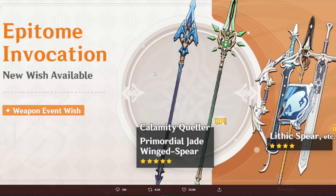For any other character, the Calamity Queller spear is not that good — no DPS wants to be off the field. Primordial Jade Winged-Spear, number one, you can already get it on the standard normal banner, so it's not a limited resource. The spear is good but you don't have to have it right now — do not summon on this weapon banner, it's not worth it. There are some Favonius weapons and the Lithic Spear which is really good for Xiao, but weapon banners just aren't worth it.